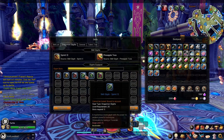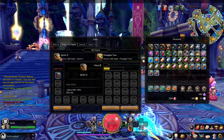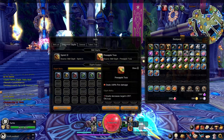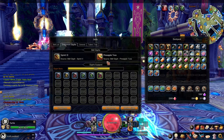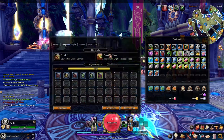The sprint skill increases my movement speed for just a few seconds — like five seconds. And this one: I throw a pineapple at the boss and it decreases their crit rate, just lowering it a little bit. Nothing all that special, but it's a nice bonus.